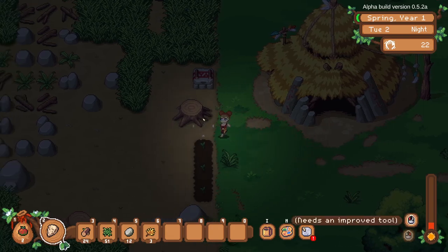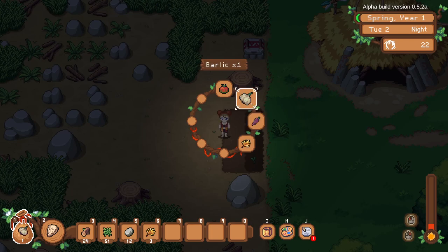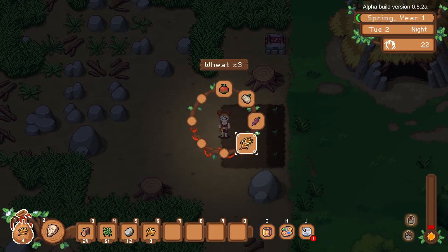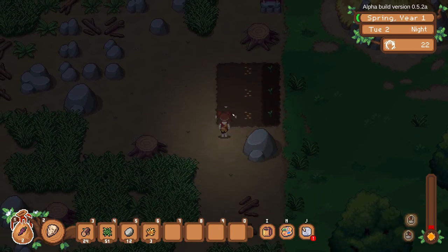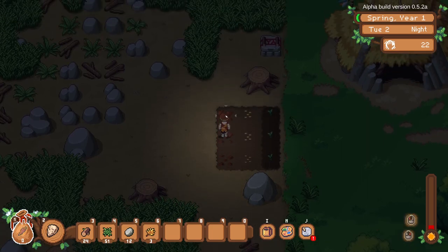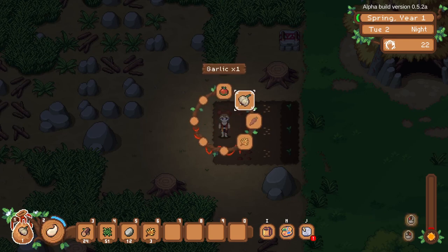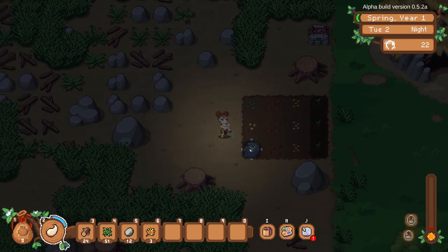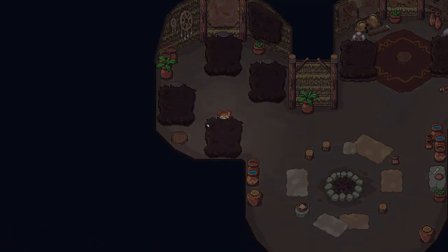We'll dig some holes and expand our planting right now — three wheat, and we'll do all the seeds we have if we can. We're running low on energy. When you run out of stamina nothing bad happens — it just tells you you can't do anything anymore, you don't faint. We might not quite make it but we get most of our stuff planted.